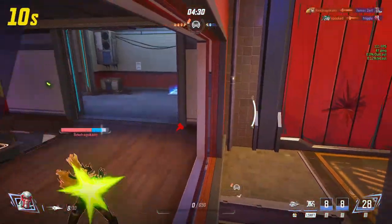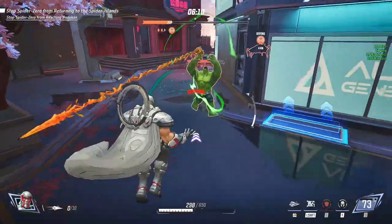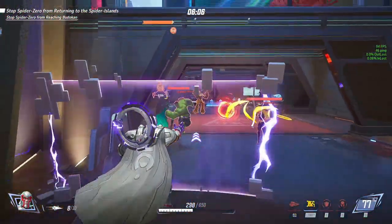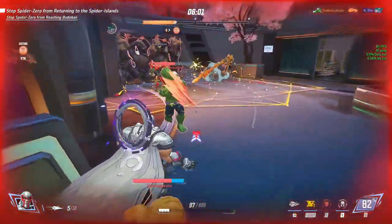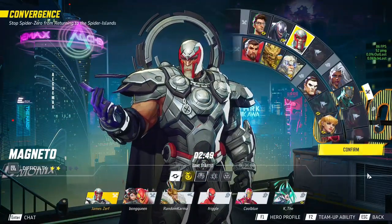Healers don't seem to be healing for some reason. Also, team abilities work really well — like with Scarlet Witch. They're so beneficial you can't ignore them. Let me find a tank with a team ability to demonstrate.